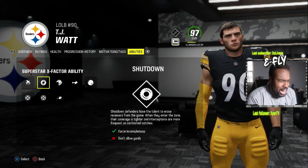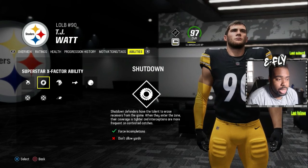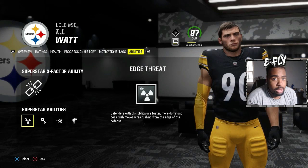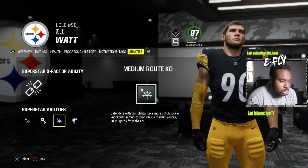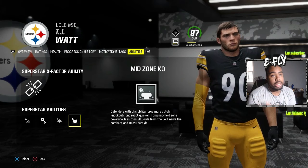Left outside linebackers are easily one of the best positions in the game defensively because they can go anywhere. You can make them a defensive lineman or a linebacker. With the right abilities — Short Route KO, Pick Artist, Mid Zone KO — you can do many different things. Those are the best abilities for the outside, and now let's get into the middle linebackers.